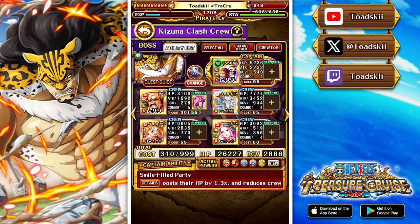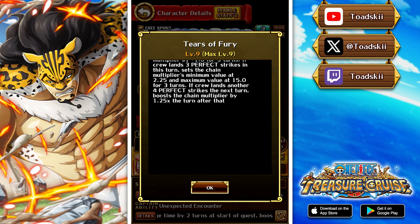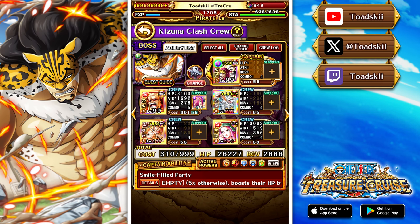There is a pain debuff so every time you launch a special 25,000 damage is dealt. The enemy removes your beneficial effects upon reaching the final stage. They also inflict a fear debuff so all crewmate abilities are turned off, and special bind is inflicted on your crewmates for five turns — the Vegapunk friend captain gets around that. Bonnie is on the team: activating on turn one gives a chain addition for five turns, landing three perfects gives a chain boundary for three turns, and four perfects in the next turn gives a chain multiplicative buff.